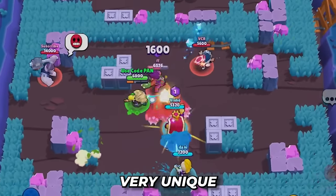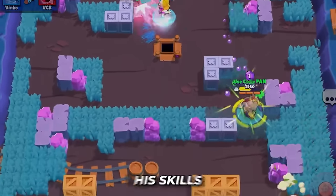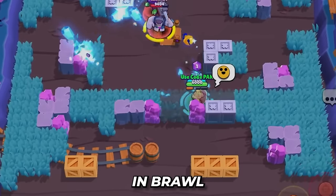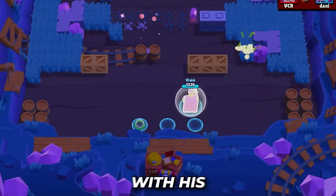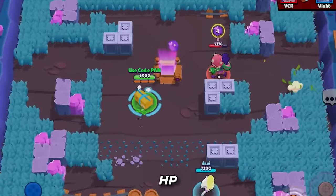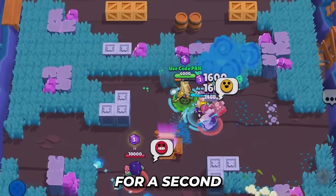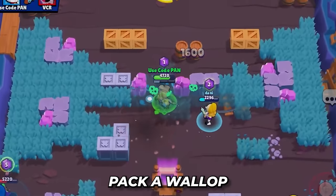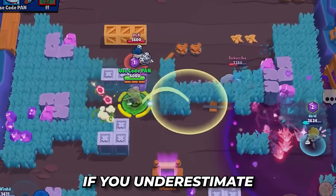Overall, Kit feels like a very unique brawler with a slew of attacks that can fit multiple scenarios — very flexible, with skills and abilities that work well together. Probably the best-designed brawler I've seen in recent times in Brawl Stars. With his Cardboard Box gadget, he can sneak up on enemies and deal a ton of damage, or just use it to charge his super. If you want to play aggressively, Kit is an amazing assassin option to take out enemy brawlers under 2,100 HP. However, Kit will die quite easily if you underestimate opponents in close quarters.